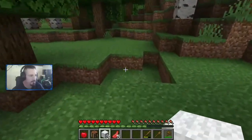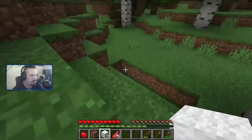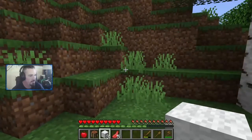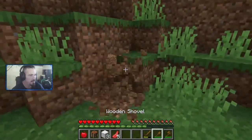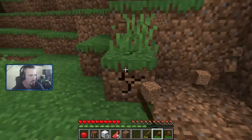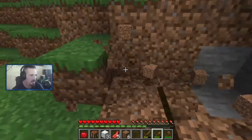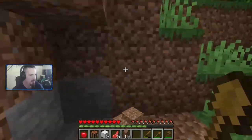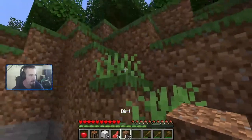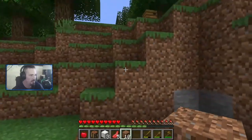Happy birthday Charlie! We're gonna come down here — this looks like a good spot to dig into the mountain. We got a little beehive over there. Let's dig into the mountain right here and make a little hobbit house. Oh, we got some cobblestone — we can upgrade our tools with that. Let's even this out a little bit.